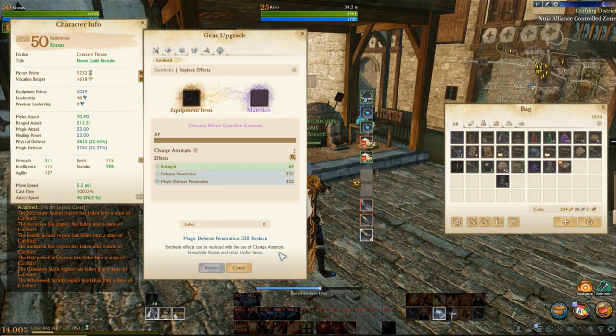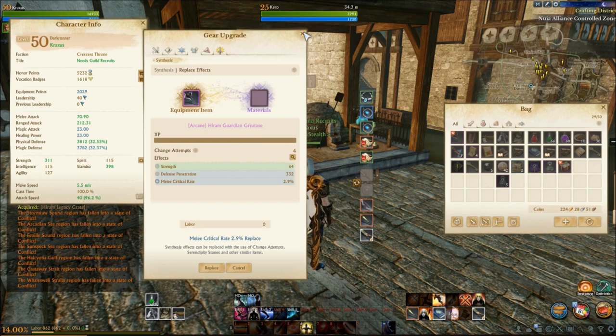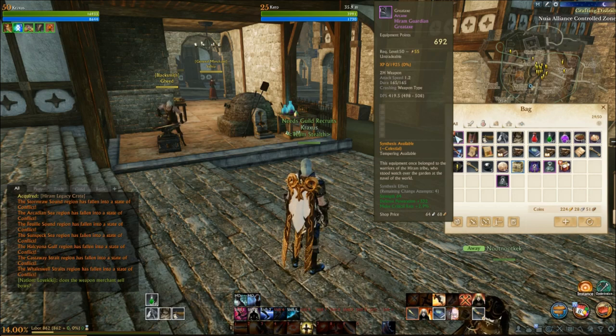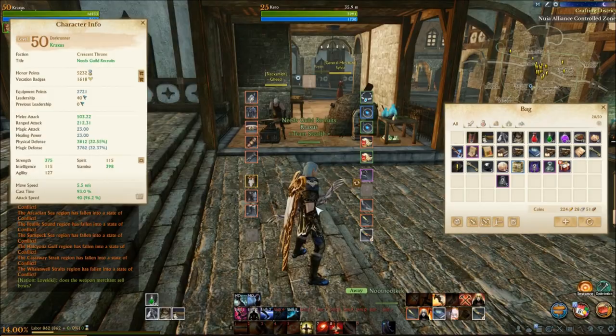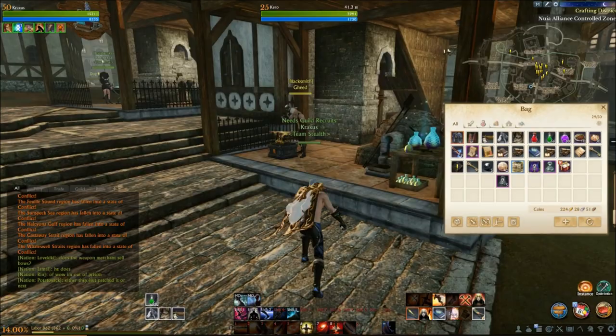When you go into the Synthesis Effect, tab over to Replace Effects, put your piece of gear in there, and you can re-roll one of the stats. Make sure you're clicking the stat you want to re-roll. I got melee crit rate — perfect, so I'm going to keep that as is for now. I might re-roll it for melee crit damage or re-roll defense pen — who knows. But I'm pretty happy with the way things are with this Hiram piece. That's how you get Hiram gear super easy — you get it from leveling up that Explorer's gear that you get from the beginning of the game. As you do your green race-specific quests you're going to get those infusions and awakening scrolls to tier that gear up, and eventually when you get far enough in that quest line you'll get those awakening scrolls to turn it into Hiram gear.